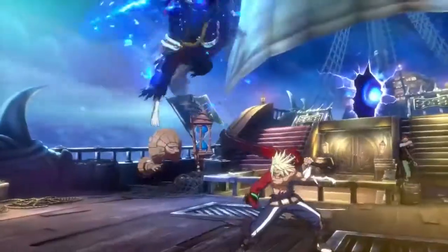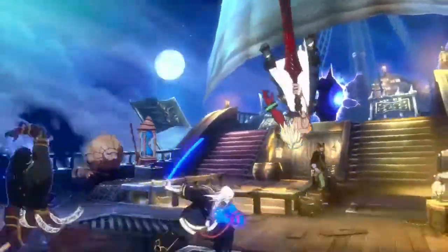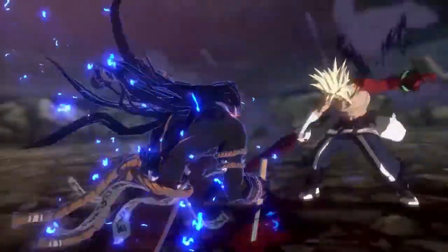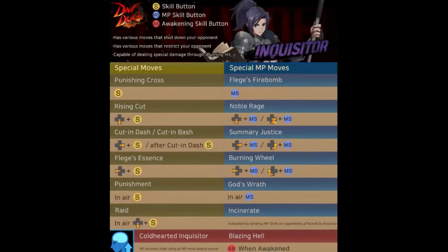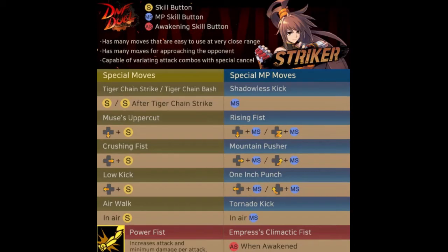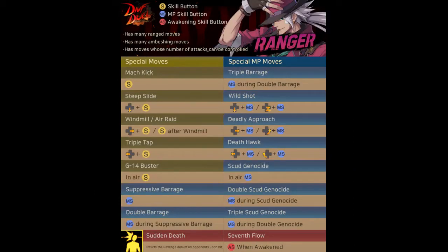A bigger problem to me is that I didn't have any way to see the moves that you could do. They already have a move list for most of the characters — set for Ghostblade, I think — but none of that was in the game. All of that was outside of the game, and that's a big problem.